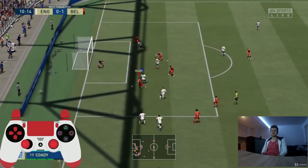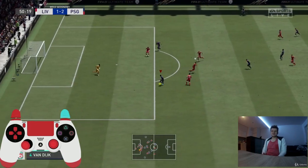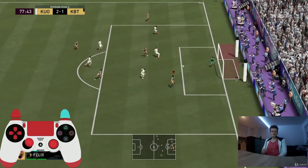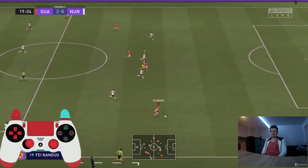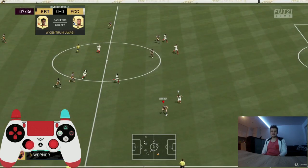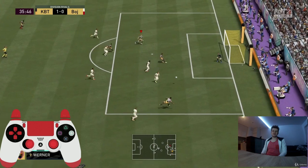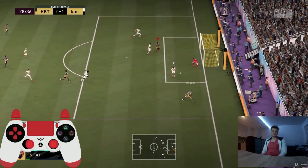For crosses: a normal cross uses square/X, but the driven cross — square/X plus R1/RB — is an absolute game changer. I scored maybe more than 30% of all my goals using this pass. The plan is simple: run with your winger, perform a driven cross, and score a beautiful volley. It works almost every time — it may even be more overpowered than agile dribbling.